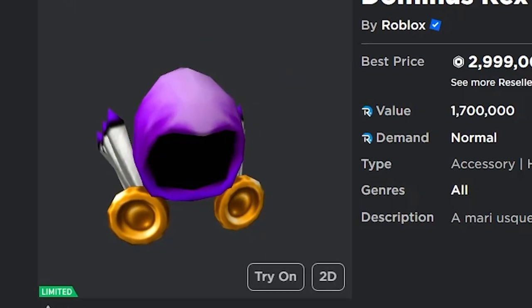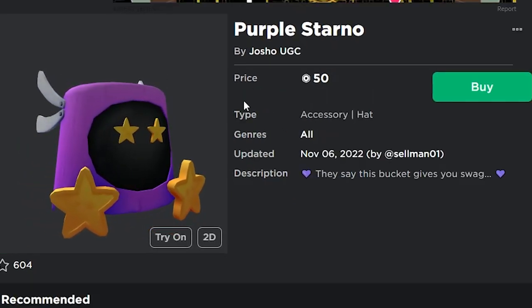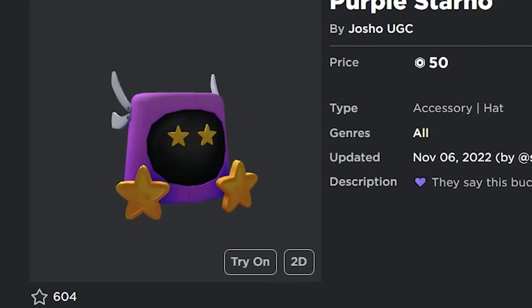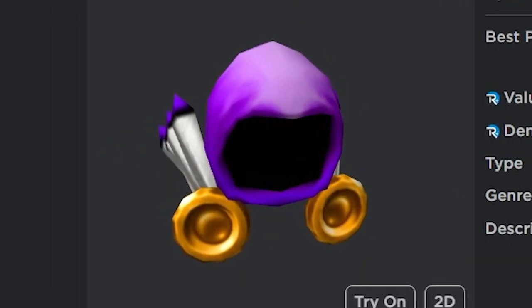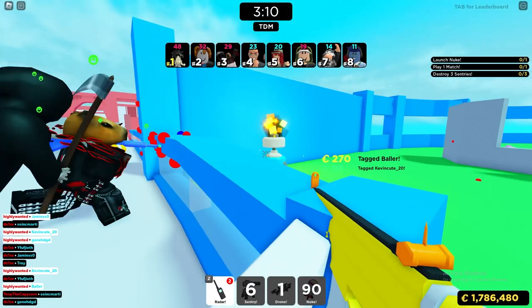Even the Dominus Rex got its own UGC copy, with the purple Starno, which is basically just the Walmart version of it. Honestly, I have no better way to put it, because this is literally just a worse version of the Dominus Rex, if you can make it as bad as possible.